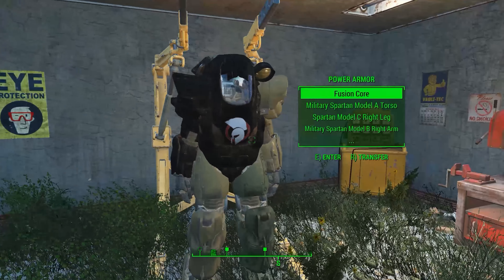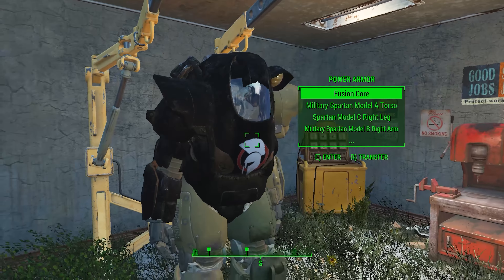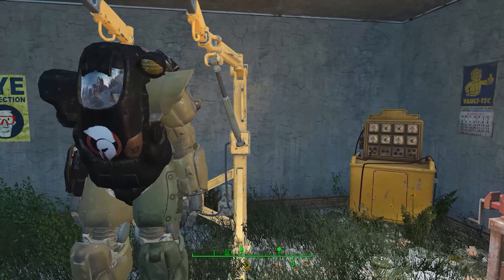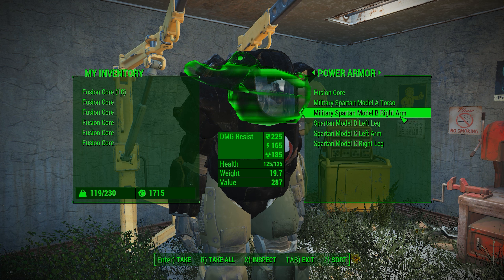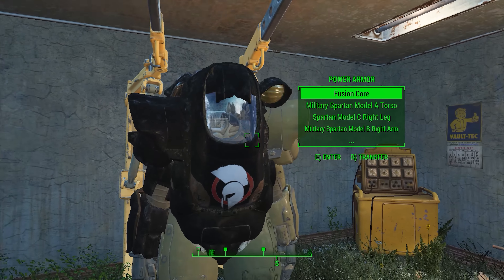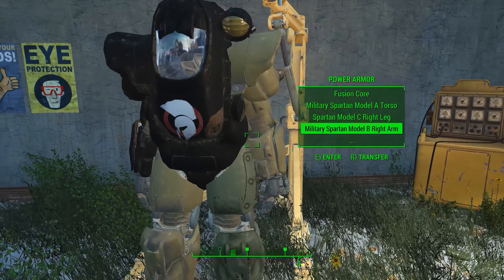After getting all the pieces equipped on the power armor frame, you can see it's a little two-toned in color. Notably, there is no actual helmet — if you go to transfer you can see torso, right arm, left leg, left arm, and right leg, but no helmet slot.